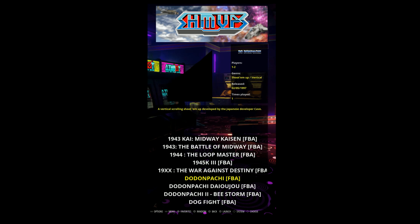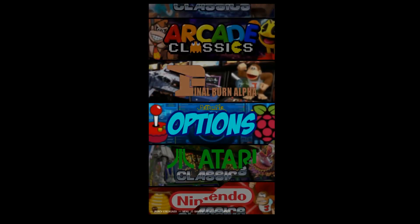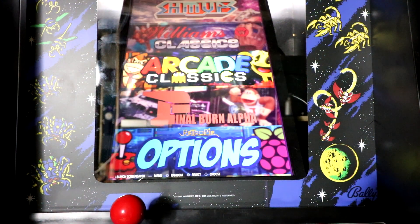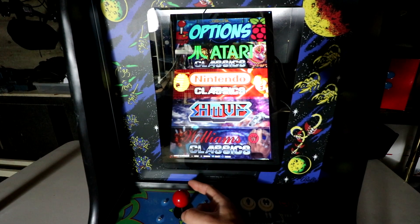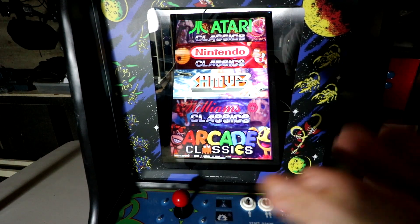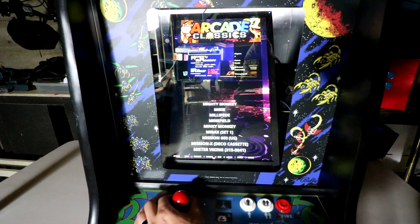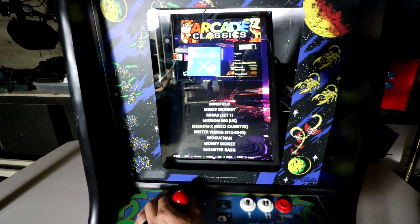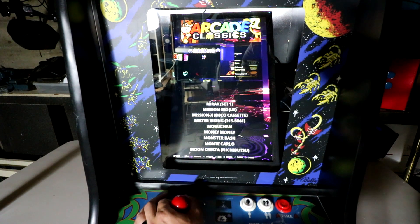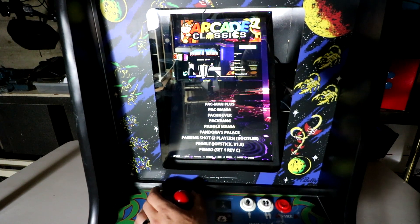Start Select Out. So there you have it. Now let's look at it from my bar top itself. All right, let's give this a whirl — how cool is that? This is so cool; this is what I wanted for this build. You got video snaps here, and you can hard scroll. Passing Shot 2 player, bootleg. Paddle Mania.